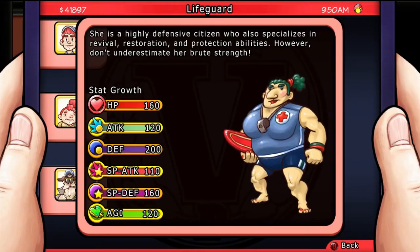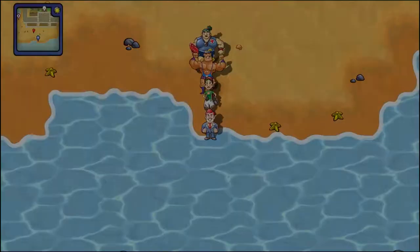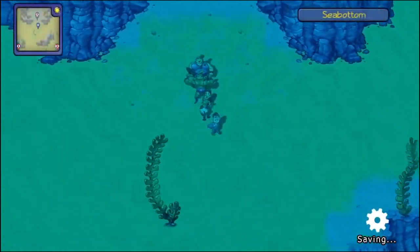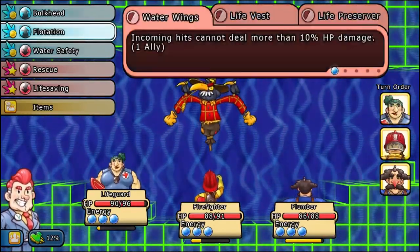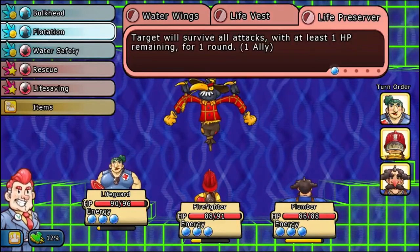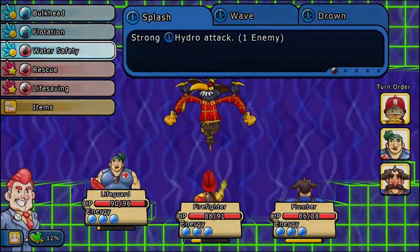This citizen is the Lifeguard. She's a really defensive citizen that specializes in revival, restoration, and protection abilities, but she has a lot of strength in other areas too. Her special ability is that she can let you explore the underwater areas of the game. In combat, she has a lot of strong muscle abilities and strong water-based abilities. You can team her up with other citizens that have strong water abilities and really hit enemies that have a weakness to water effects. Her prevention abilities, like the ones that prevent damage, don't really work very well — as a defensive character, she's not that strong.